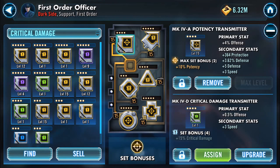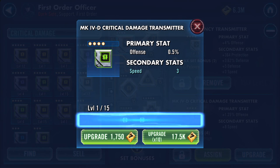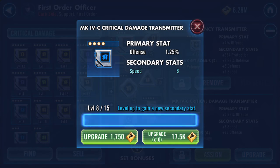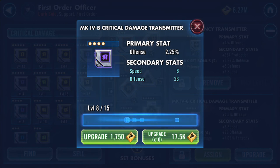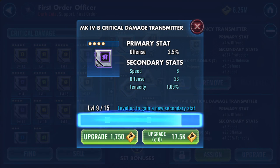Welcome back. I believe this is the mod I farmed a little earlier. I know that the speed's going to increase once and it's going to match the potency there. I'm keeping the bottom two, so this is me playing around in Galactic War at the moment. We've got 8 speed and an additional 23 offense on top of the offense we're accruing, and a bit of tenacity. This is such a sweet mod.